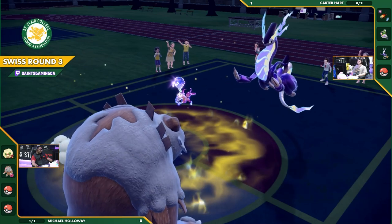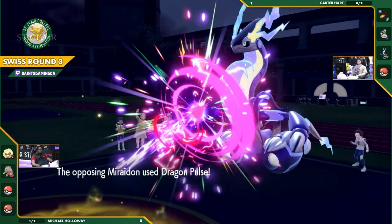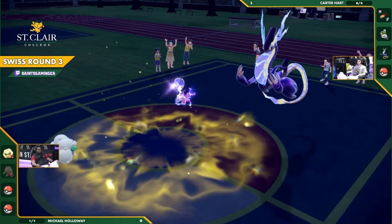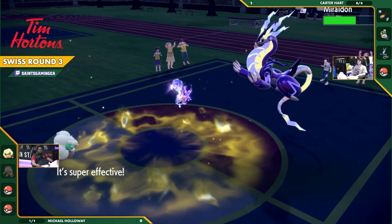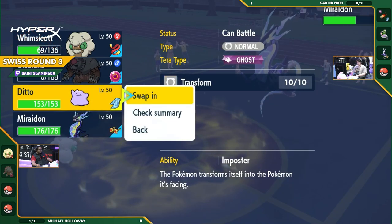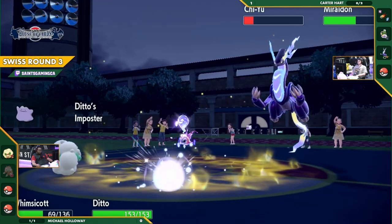With Earth Power and Moonblast being threatened, Miraidon is weak to two of these. The Snarl comes through, barely not taking out Ursaluna — that might not have done it, but this Dragon Pulse absolutely will. A little bit of setup, and the partner finishes off the job. What is Whimsicott up to? Moonblast right into the Miraidon — don't sleep on Whimsicott's damage. It actually chunks, and it got the special attack drop on top of that as well.